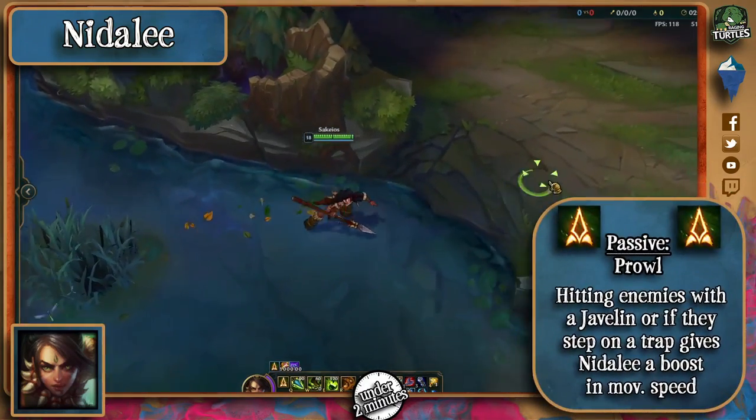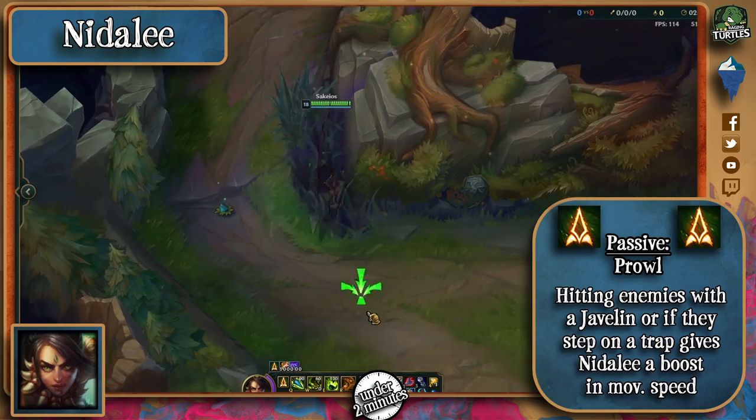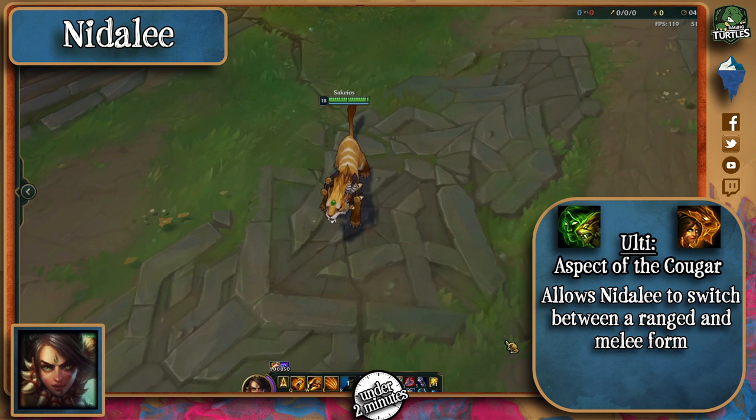Nidalee's passive makes her gain movement speed when she leaves brushes, and it also marks targets as hunted whenever she hits them with a spear or a trap, gaining that same movement speed towards them. This is another champion with 6 abilities instead of 4, and an ultimate which allows her to change between a melee and a ranged form.